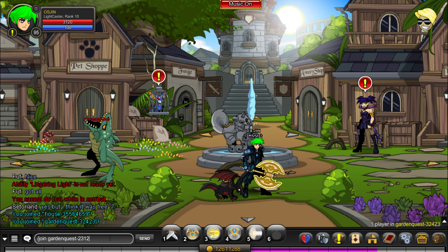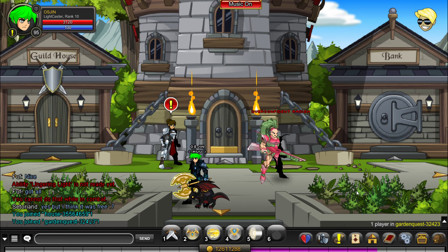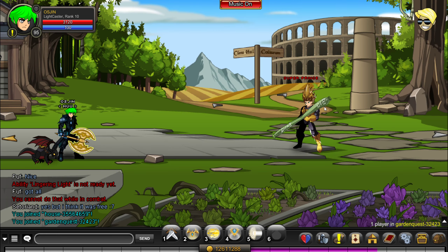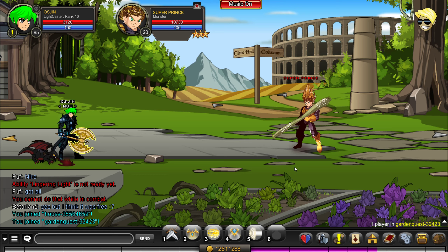And as you can see, I picked random numbers and it'll teleport you here. Then we go up here and then to the right. Super Prince has 10,000 health and he has four new items that have been released today.